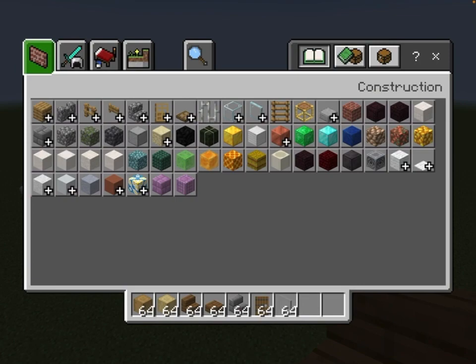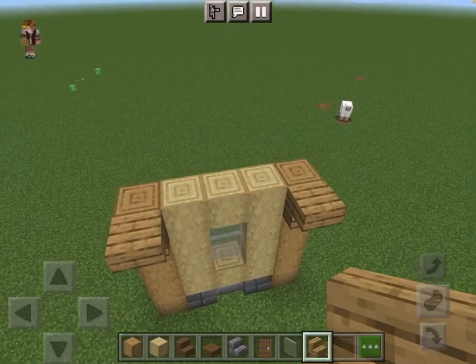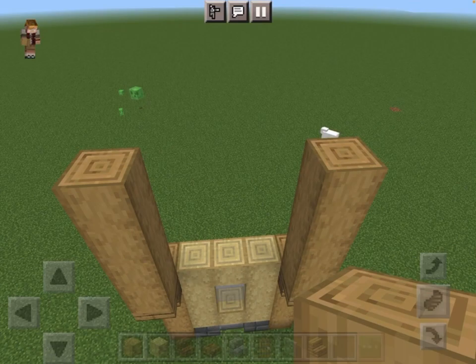Now for part two of this, you want to place two oak wood stairs here, there, and there. And then build up again — four blocks this time.